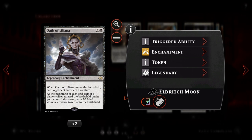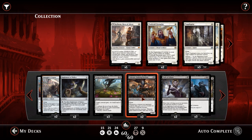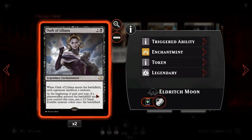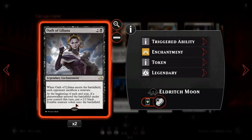We then have Oath of Liliana. For 2 and a black, it's a legendary enchantment. When it enters the battlefield, each opponent sacrifices a creature. At the beginning of each end step, if a planeswalker entered the battlefield under your control this turn, you get to put a 2/2 black zombie creature token onto the battlefield. It's essentially a Fleshbag Marauder in enchantment form. We only have 2 planeswalkers, so the second ability won't trigger that often, but having it around for extra board presence is pretty sweet.